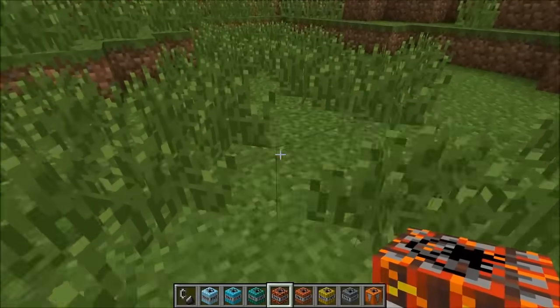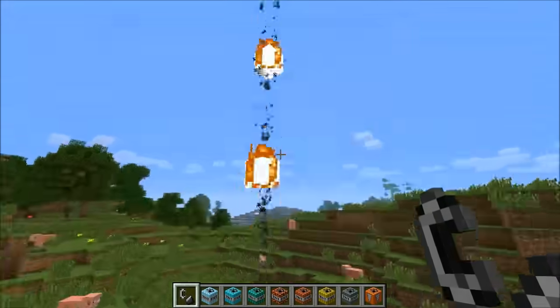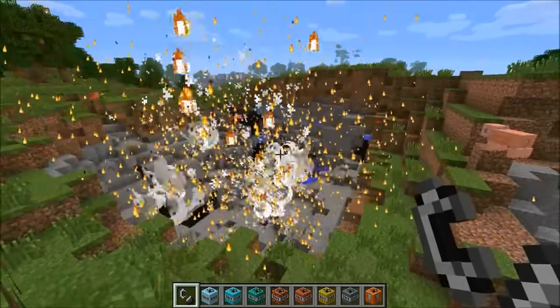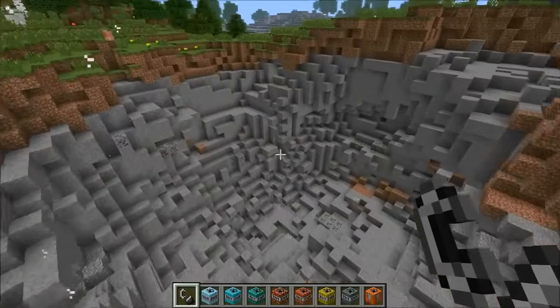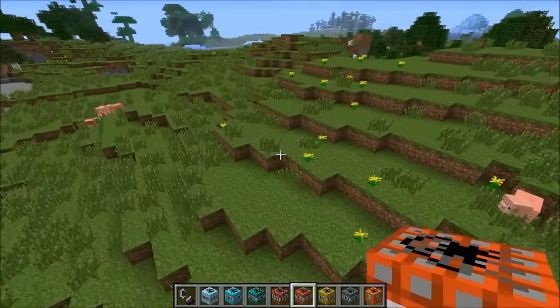Now we're on to erupting TNT — I feel like it erupts more TNT into the air or something like that. Yeah, there we go — TNT flying into the air and coming down and exploding! The pig was watching and then he died. That is very awesome right there.